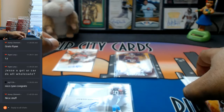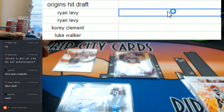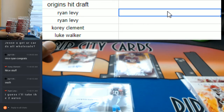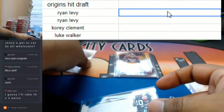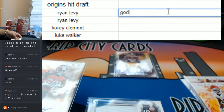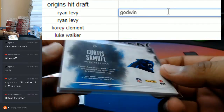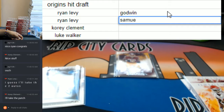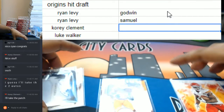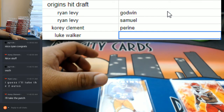And now that we have seen it all, we shall draft. So Ryan does get the first pick. Ryan guesses he'll take the two autos. You got it — so the Curtis Samuel and the Godwin. So let me type this in. The Godwin — is it numbered? It's not numbered. What about the Samuel? Samuel's not numbered either. Curious. Godwin, Samuel, and Corey — it's between the base cards and the Samahi Perrine. So Corey will take the patch. And the base cards will go to Luke.